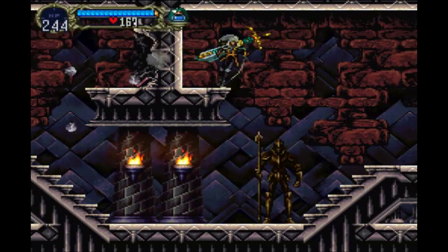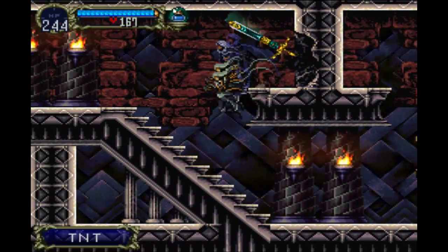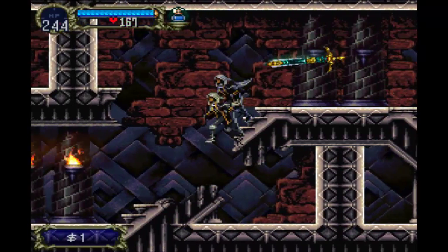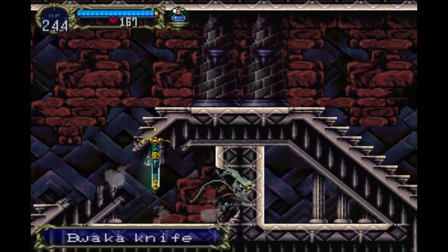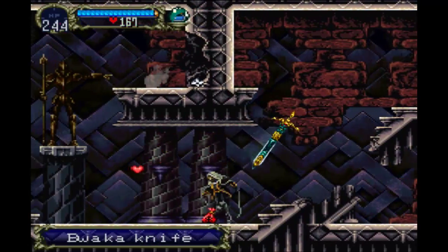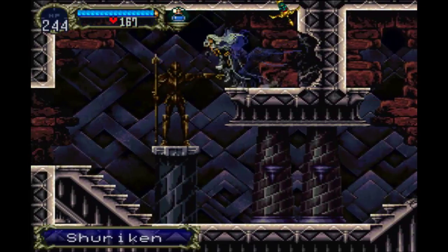There's one wall item if I can get up to it in time. There's a block of knife, another block of knife. If I can get it in time — and a shuriken.